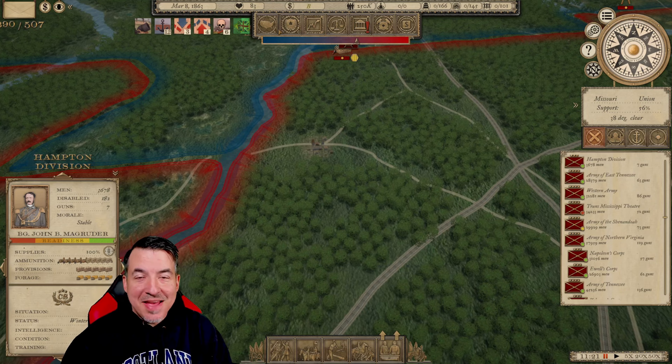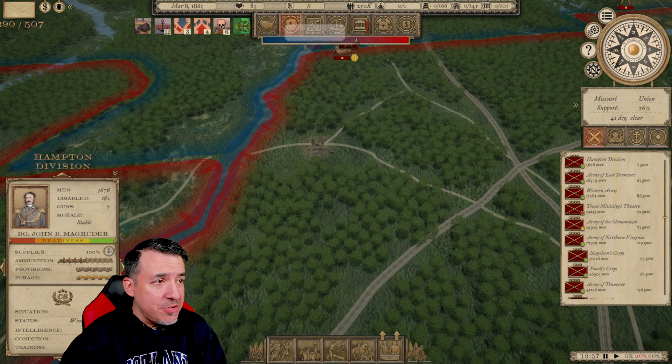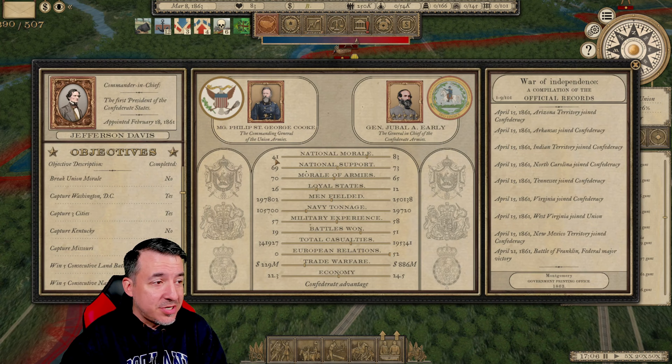Welcome back everyone to Grand Tactician: The Civil War. It's been a while, but we're ready to dive back into this campaign. It is March of 1863. I have recruited some new units for my armies, and I'm ready to start trying to make the final push. See if we can't drive the Union morale down under that requisite 25 so we can win this thing.